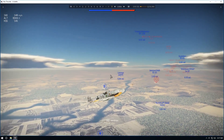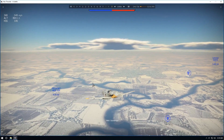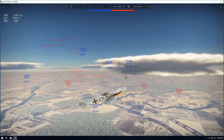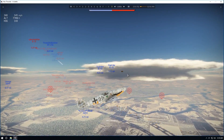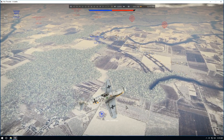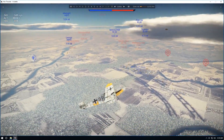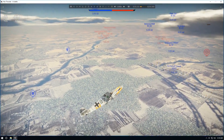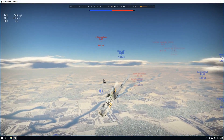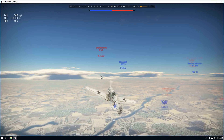We're climbing, taking a look around, and nobody's close to us. It is a pretty plain 109 F4 — very good climber, good dogfighter. Well, I say dogfighter: you can make one or two good turns then you better be looking for an exit. We're just about above our right outermost base and there's really nothing close by, so we're going to turn and run parallel to the other bases while climbing. As you can see there's a B-25 out in the distance.